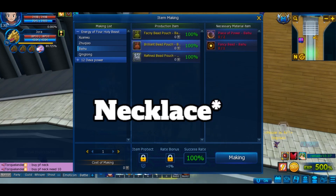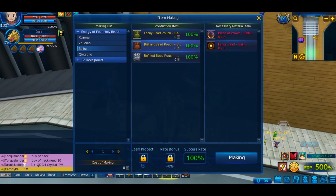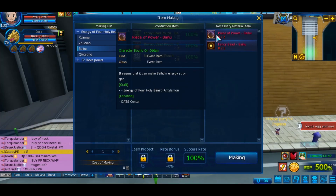That will give you the Fancy Bead, which you will need for the next package, and the Condensed Power of King Long, which will give you the King Long Mon earring. These are the stats of the earring. After that, the next daily quest will ask you to defeat 30 Kaiser Leumon in Lost Historic Village.